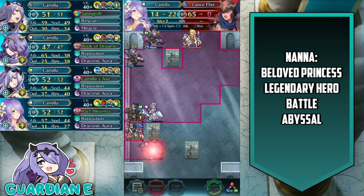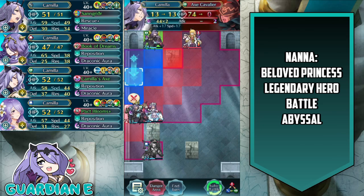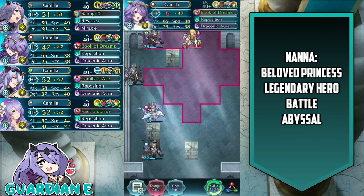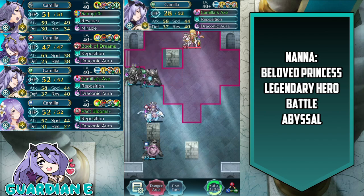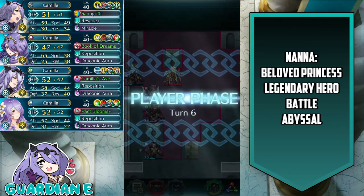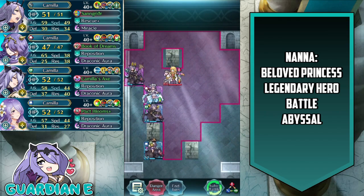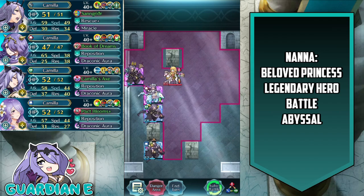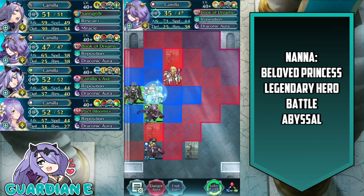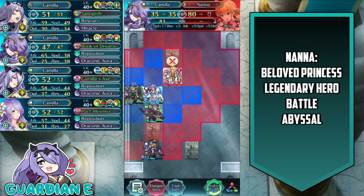At this point, Nana has overextended and is basically all by herself. The two Lunge units are down here — we take them out. Summer Camilla takes out the Lance Flyer, and we eliminate the Axe Cavalier with Brave Camilla. We set ourselves up for taking out Nana on the final turn, repositioning Vanilla Camilla to safety — Nana would completely nullify Guard Bearing, deal lots of damage, and has color advantage, so we want to avoid that. We also heal Adrift Camilla so she gets the full bonuses of her Book of Dreams.